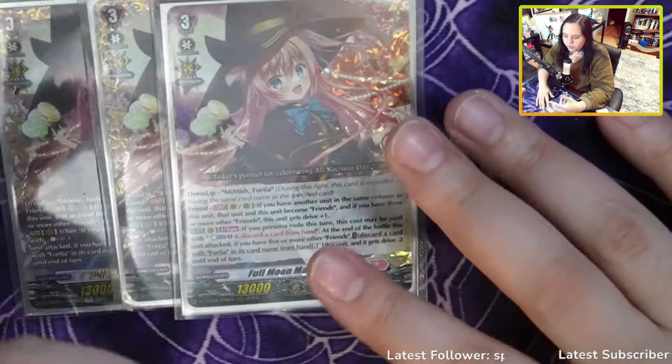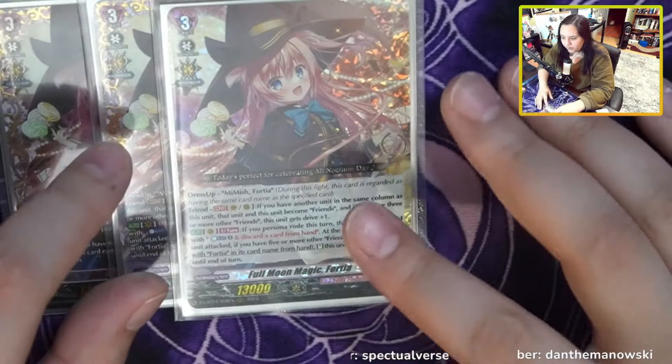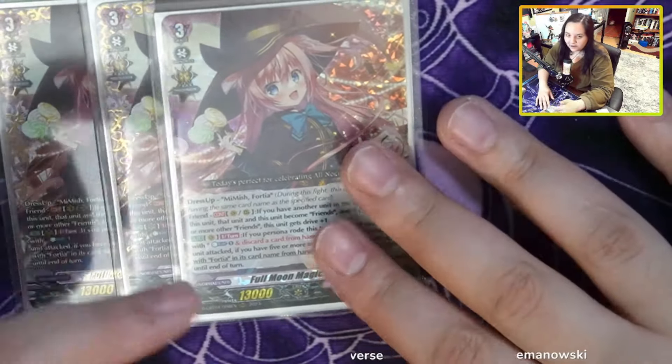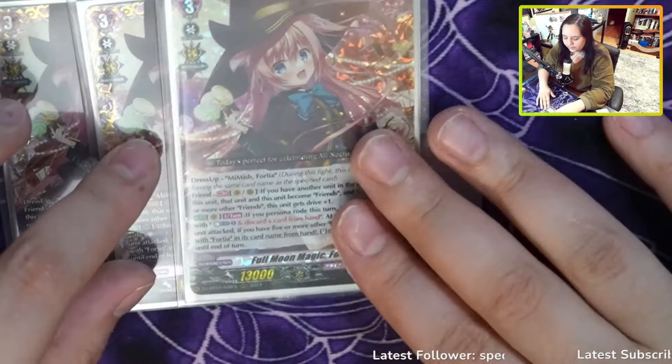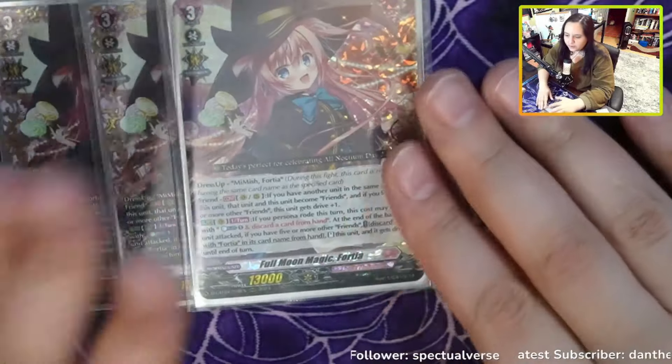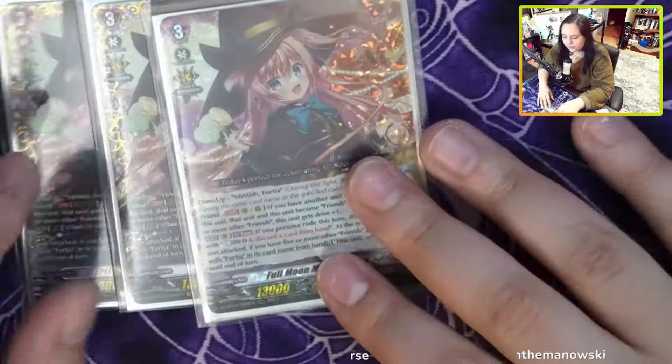It is nice to have the triple drive, but she's a vanilla on restand if you don't have any additional cards to pump her up. There is another card that helps pump her up, but you have to have her on first ride — you need a copy of Fortia and the grade 2 I'll talk about later to have a full pop-off. That's why I prefer going into Persona with her and then leaving the other one as a backup.